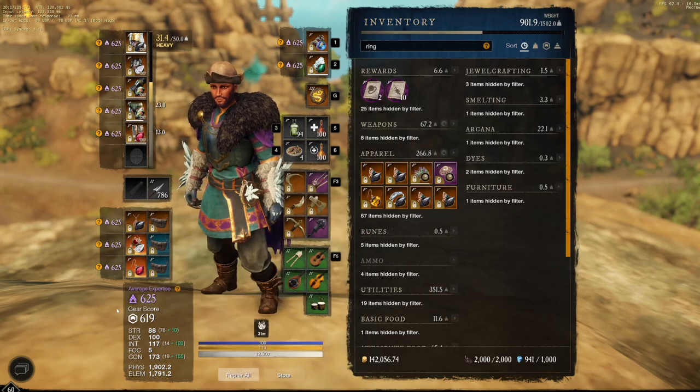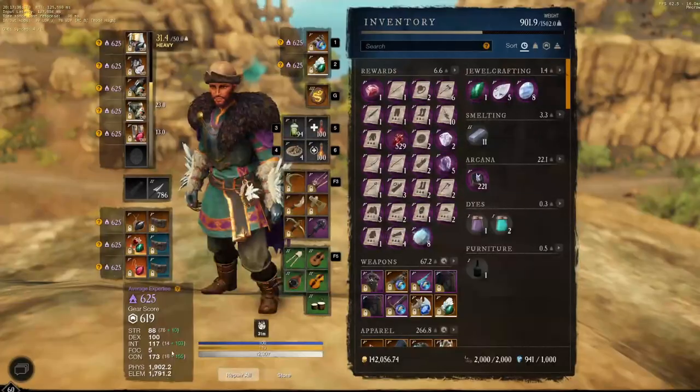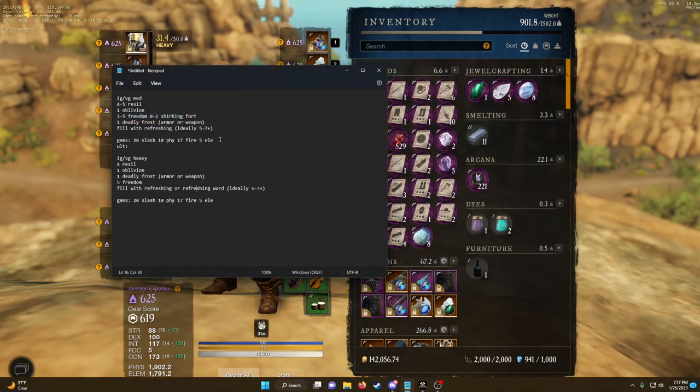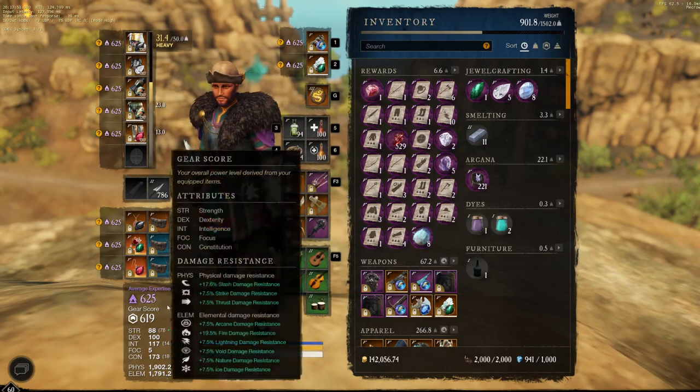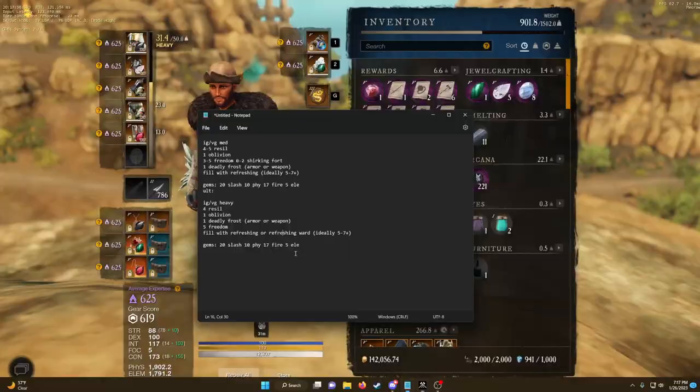In terms of gems: 20 slash is a solid option with about 10 physical because you're trying to have some protection versus bows, and you'll be on outskirts in medium with this build usually. About 17 to 19.5 fire is fine — I have a little more elemental than I normally would. You tend to do fire ward because blunderbuss is very popular in NA. If blunderbusses are not slotted on your region you don't really need it, but fire ward tends to be the most damaging elemental so it's good to ward against it.